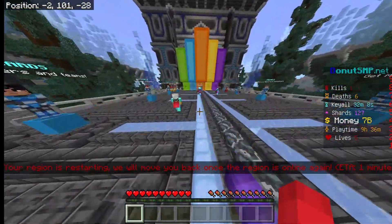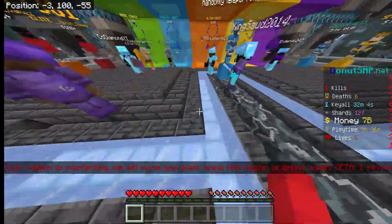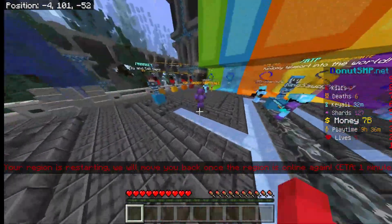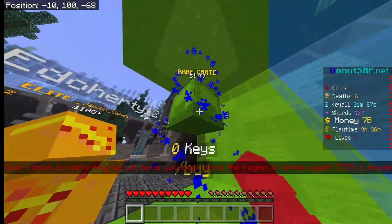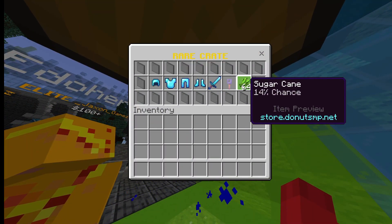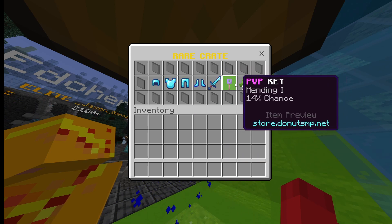First, wait for your kills — on the right it shows your kills and stuff like that. Wait for that to finish, and then go over to your rare crate and click on it.